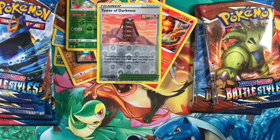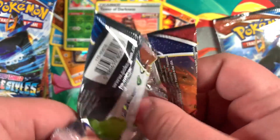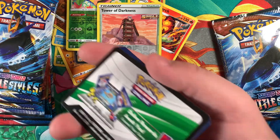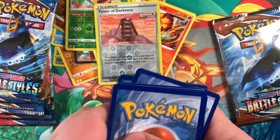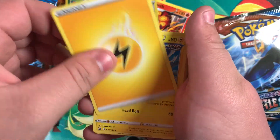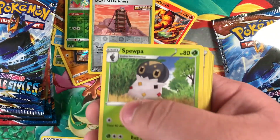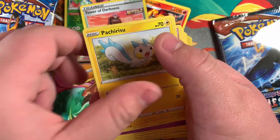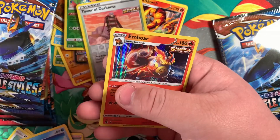Two packs left. Code card. I wonder if they ever reuse the same codes — there's only a certain amount of numbers and stuff. Foxeal. Spewpa. Mustard. Cherubi. Chimeco. Hawnage. Horsea. Slowpoke. Emboar.